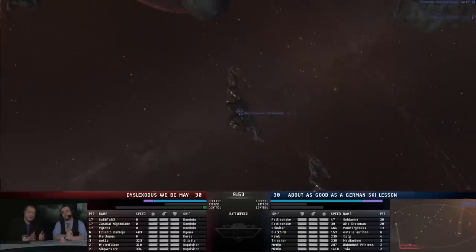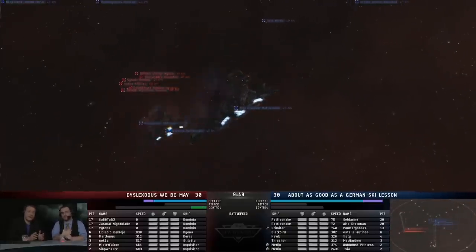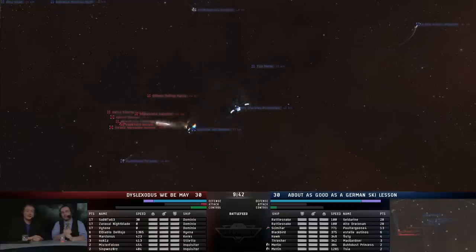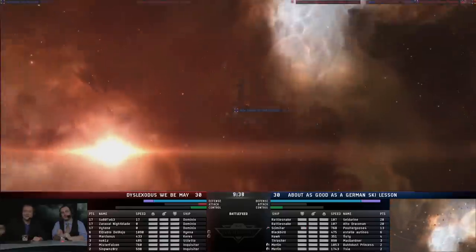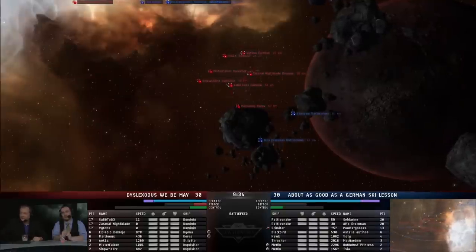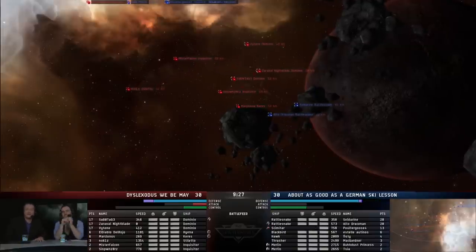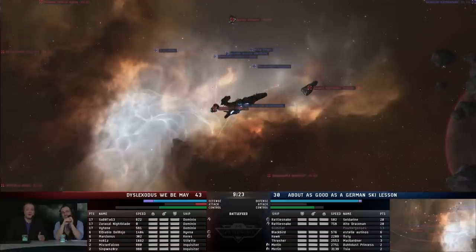Rattlesnakes have a shield resistance bonus — they're very, very hard to kill. The Dominixes are a little bit more vulnerable. We are seeing micro jump drives now. Both teams came in at max range, which means those Rattlesnakes are about to land very close to their enemies — just right behind them. That is a perfect spot. They're probably going to be dropping short-range sentry drones, and that is a great trick. Their opponents are dropping Ogres — augmented Ogres. This is an all-in drone team. Those Rattlesnakes — the Scimitar is already dead.